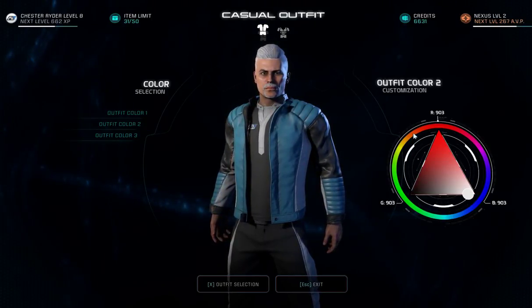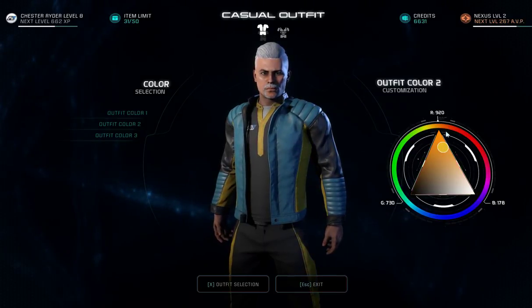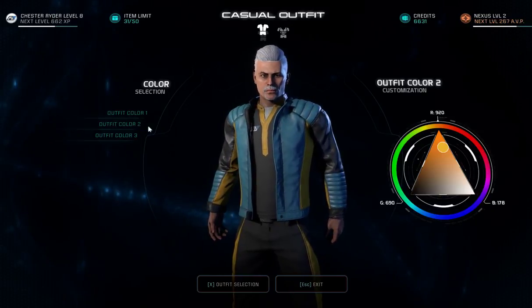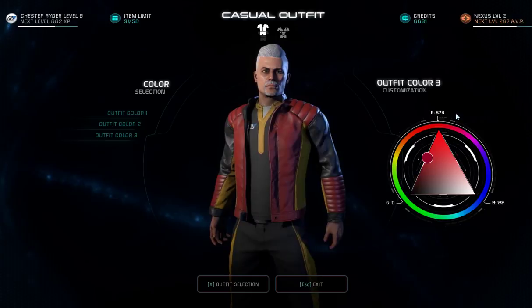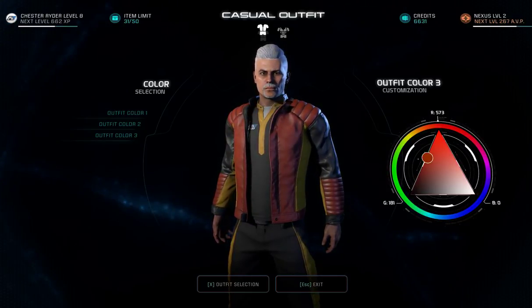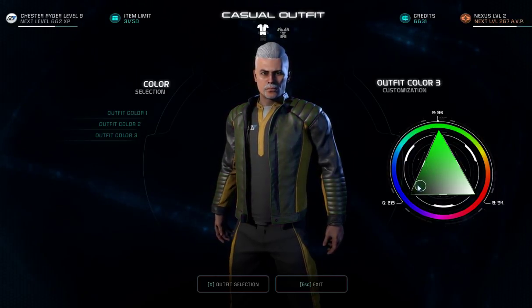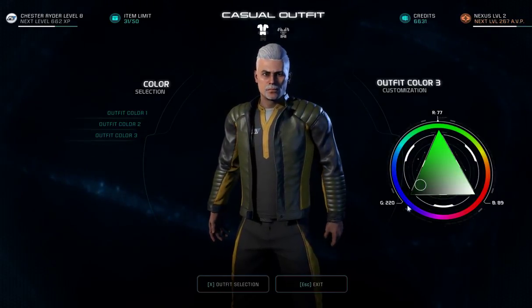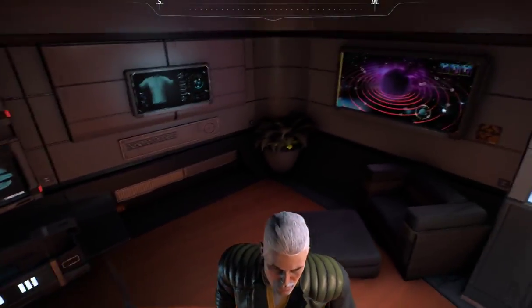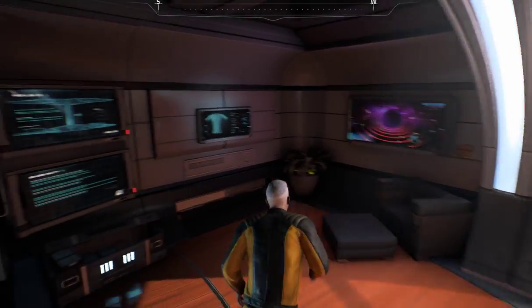Next, outfit color 2 — let's add maybe a little bit of something like gold in there. Space bar. And then for outfit color 3, maybe something in about a forest green. Bring that down to a nice dark green, space bar, then exit, and we have our new casual color.